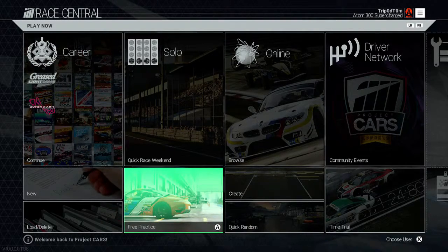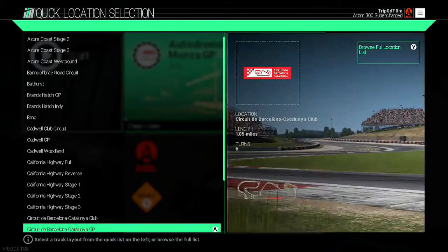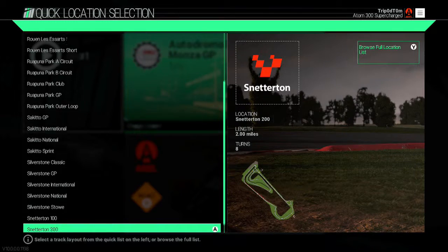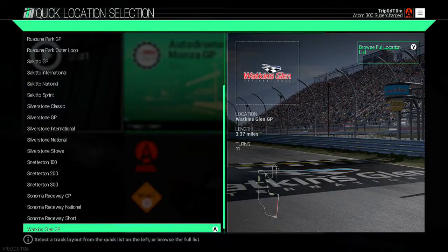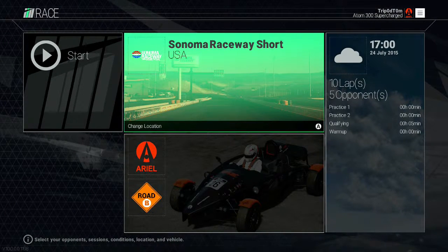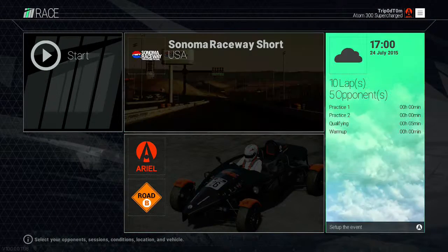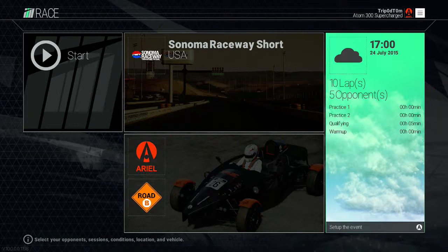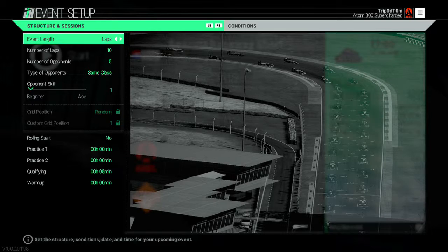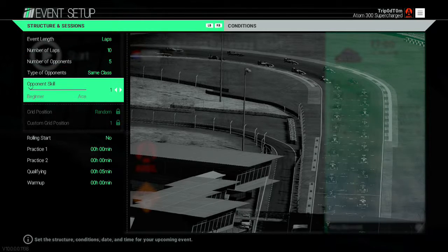Once you're on this screen, you're going to want to set up a quick race weekend. For the track, pick one that's kind of short — I went to Sonoma Raceway Short. I did originally try it on Monza but it turned out it wasn't short enough. Pick a car — I've picked the Ariel Atom 300 Supercharged because it sounds sick. For the event length: laps, 10 laps, 5 opponents, same class, opponent skill down to 1, rolling start no, practice 1 and 2 no, qualifying 5 minutes, warm up 0 minutes.